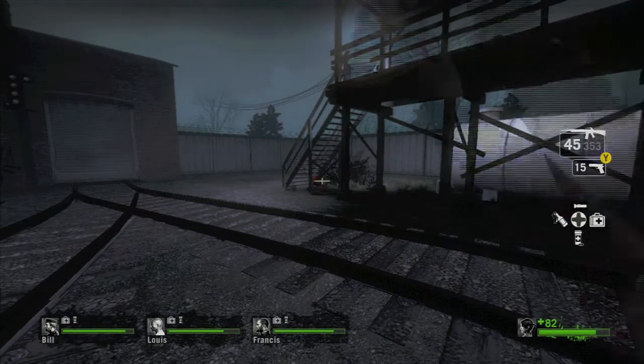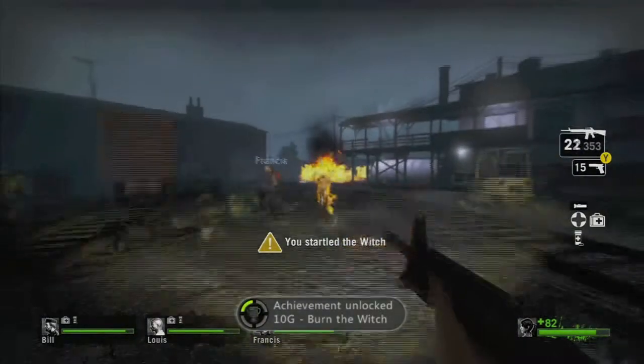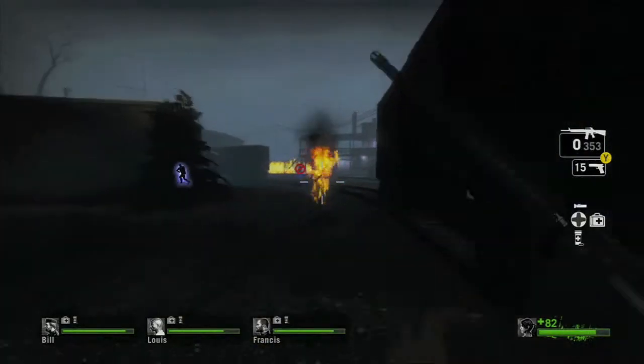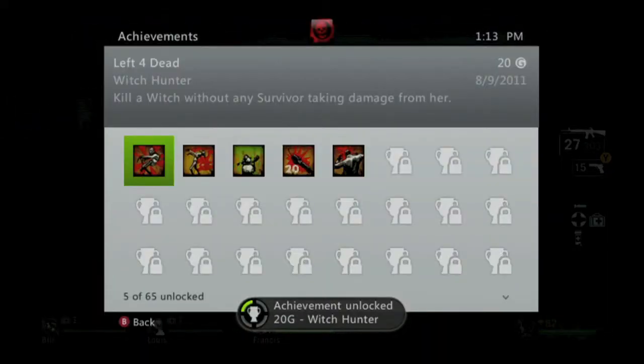What you want to do is, if you have a Molotov in hand, go ahead and throw it at her. That'll do some damage, and as soon as she starts running at you, back up and shoot her as fast as possible. I recommend using the auto shotgun or the M16, and you should get the achievement for a 20 gamer score.